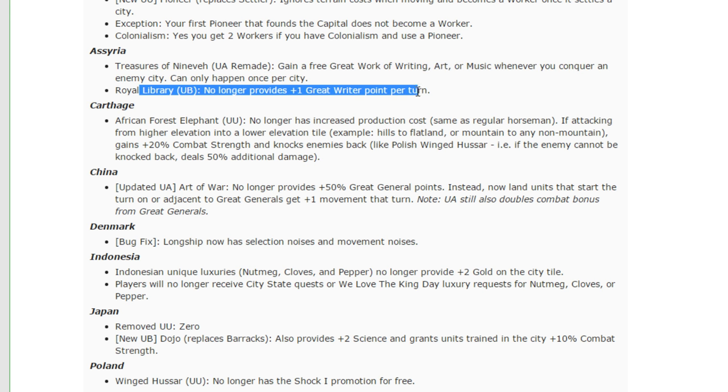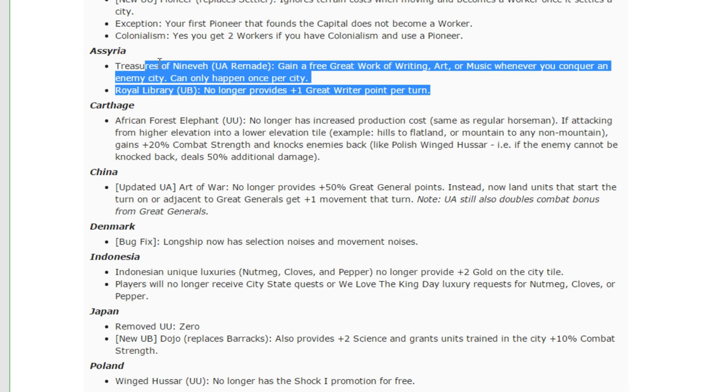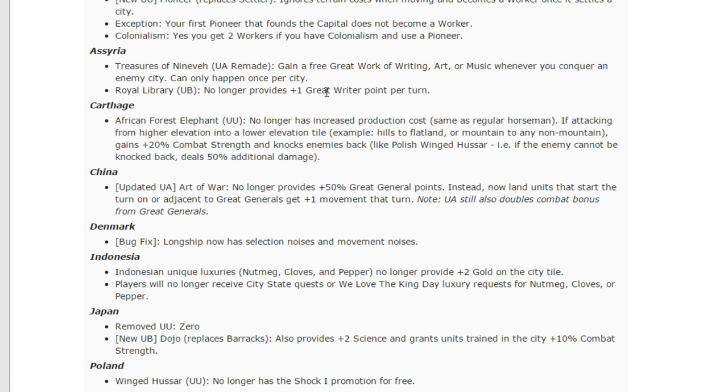The Royal Library no longer provides a great writer point per turn. These changes are useless — Assyria is still a pile of crap, so this doesn't change anything for Assyria whatsoever. No one's going to want to play Assyria. You're still going to see this bottom-tier Civ all the time.